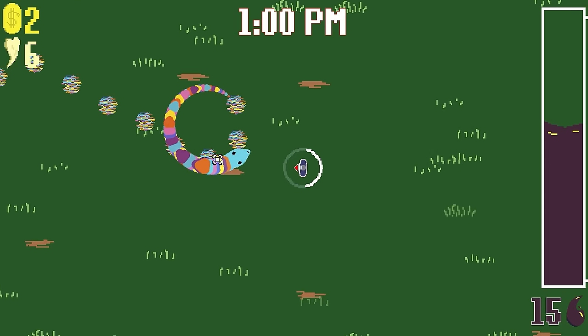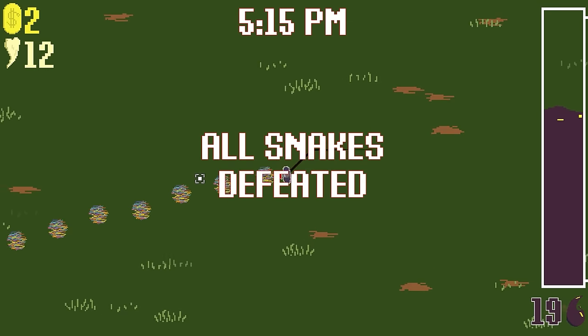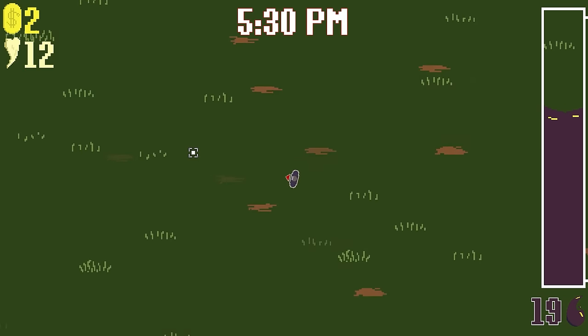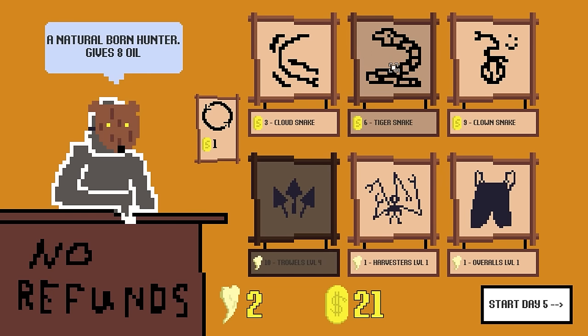He almost trapped me. A lot of teeth. It didn't feel like we got the most oil out of that day, but kind of fine with it. Trowels — plus two damage, bigger trowel. Tiger snake — natural born hunter, that sounds kind of good. Faster fire rate, actually really nice.